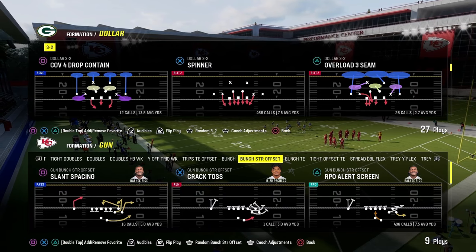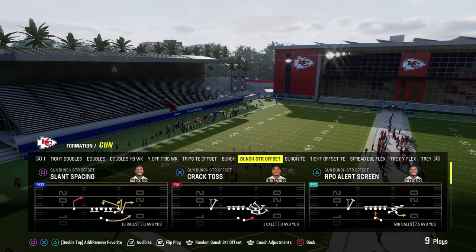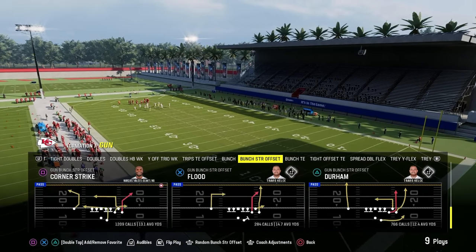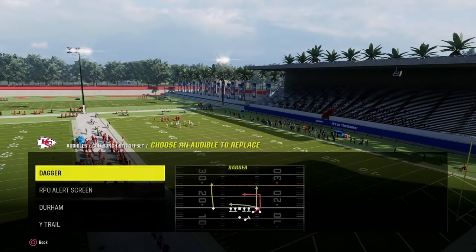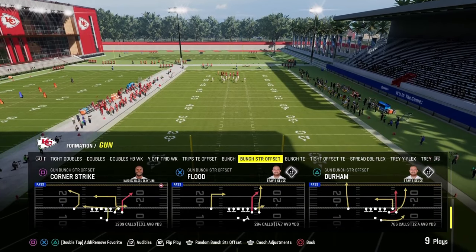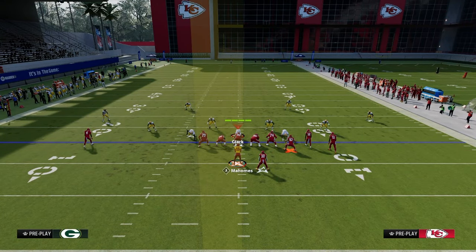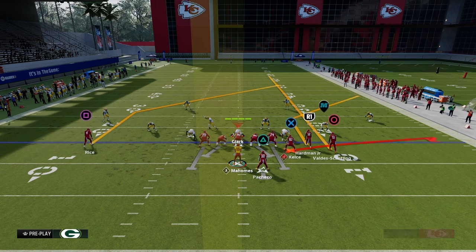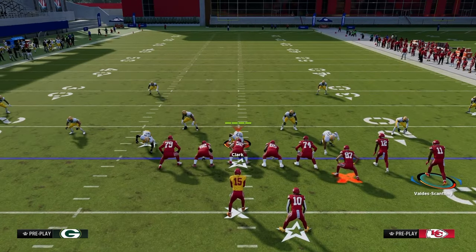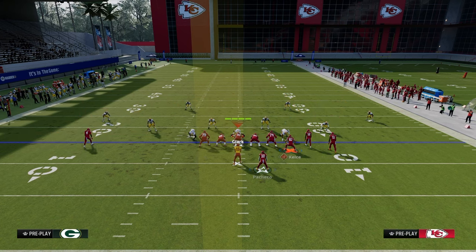Now that we've gotten opponents out of man coverage, we go into the best zone-beating concept in Madden pretty much every year — the sale concept. There are two ways to run it; I'll put one in my audibles as flood. The first method is a simple streak-corner-flat. You can do this even from play wide trail. The main idea is attacking the deep right sideline.